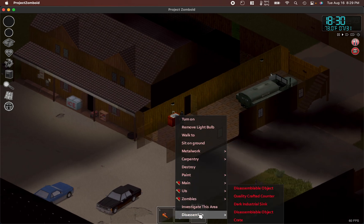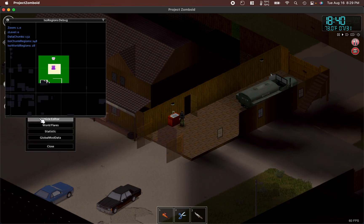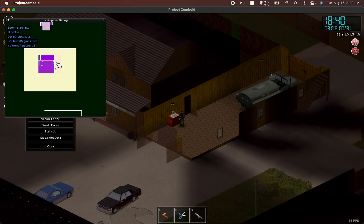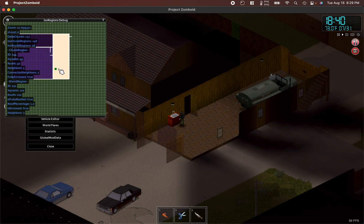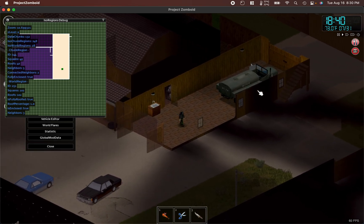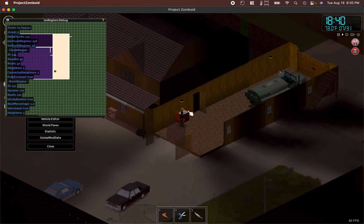I have no plumb option, and I've got the debugger on. If I go to the debugger, then Develop and ISO Regions, it gives me the region. Zooming in, you can see it has a white border, so it's seeing it as enclosed. It says: is enclosed — true, is fully roofed — true, fully enclosed — true. So it sees it as an exterior building. I tried adding windows, putting in concrete flooring, and testing various positions along this wall, but it still won't let me plumb.